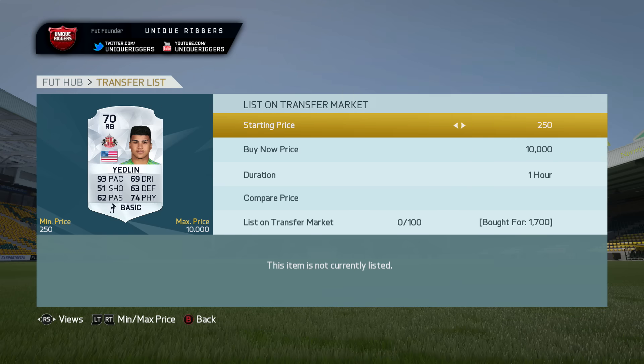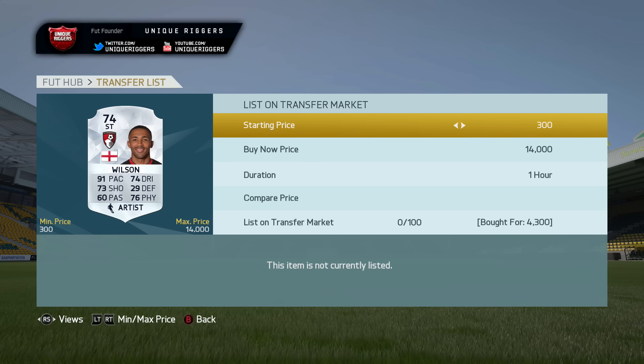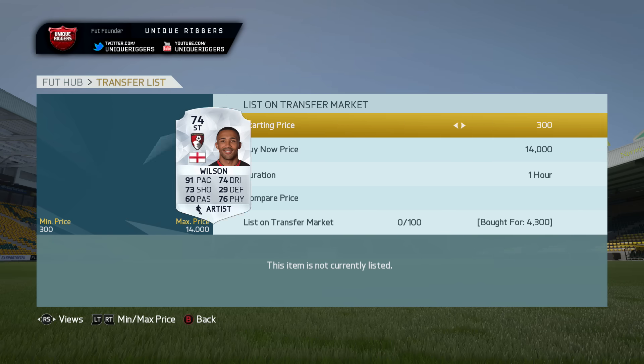Yedlin just here — picks him up for 1,700, he sells for 2,700. And then for the final player, I've picked up Wilson for 4,300, and he sells for about 5,700.